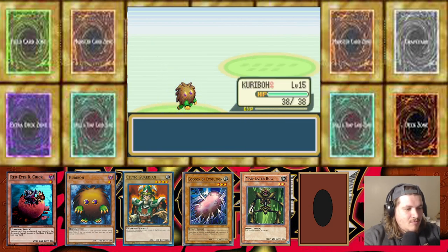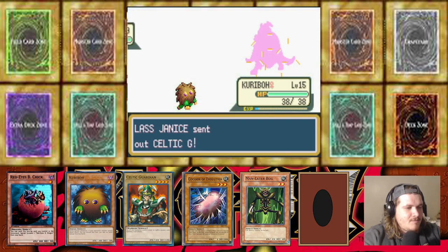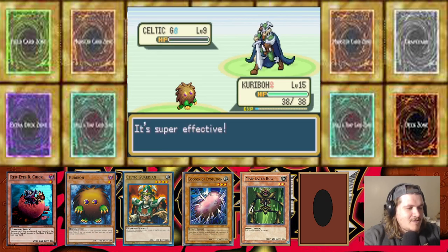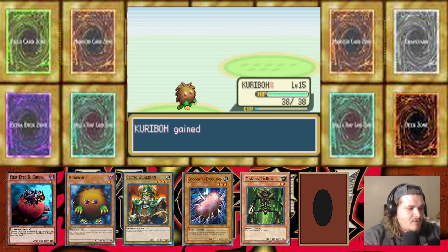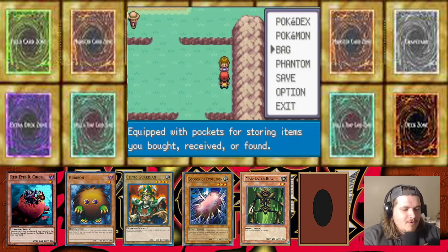Level 15 Karibo — Celtic Guardian's coming out. Actually, we're gonna stay in with Karibo and get our Gust on. Karibo's putting in the finest work. I hope it becomes Wing Karibo — that's what I'm banking on. I don't want to face a Wing Karibo in here since I don't have any other flying types.